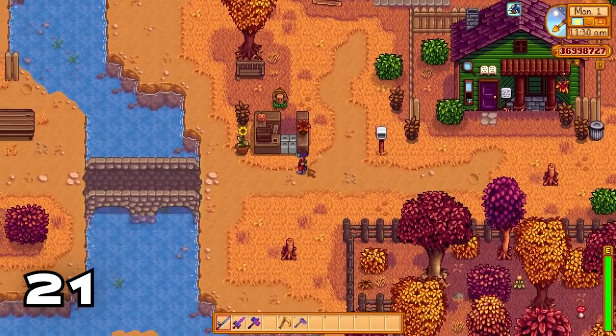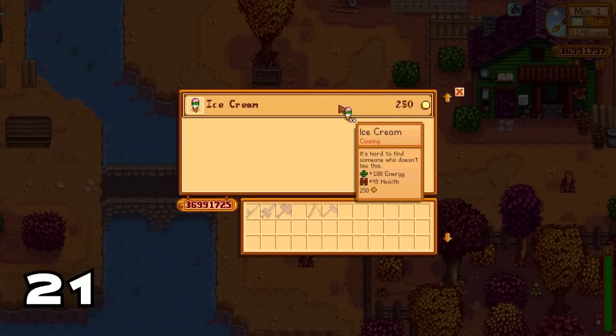If your horse is placed correctly, you can actually use it to purchase ice cream from the ice cream stand regardless of what season it is in the game.